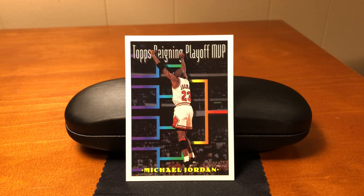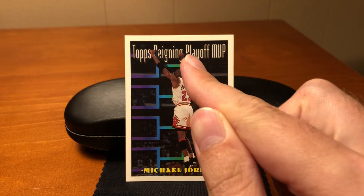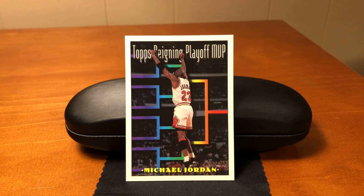He won the Finals MVP in 91, 92, and 93. This subset continues with other cards that Topps calls 'future playoff MVP.' So it starts with Jordan, the reigning playoff MVP, and then features a variety of other stars with strong performances in the playoffs, calling them future playoff MVPs. That's how the subset works.